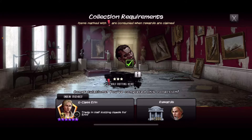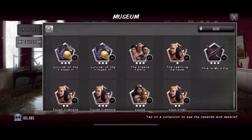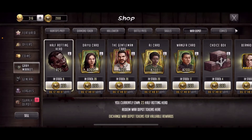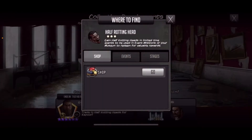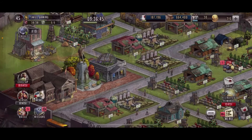I did implement Aaron into my team and I put Kapoor in my defense team as well. We can go over that in different episodes. This is to show you guys how exactly you can get Aaron and Kapoor. You're gonna go to Kapoor, do the exact same thing — same Half Rotting Head, you need one. Go to 'where to find,' purchase your Half Rotting Head, go back in there, and claim Kapoor. Boom, just like that guys.